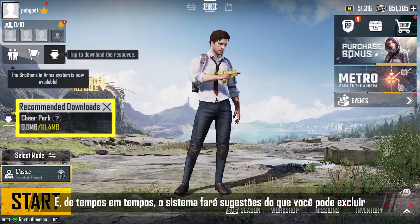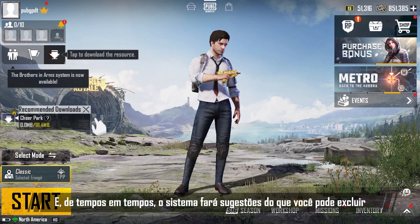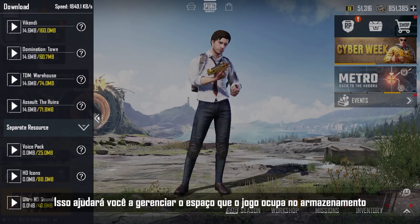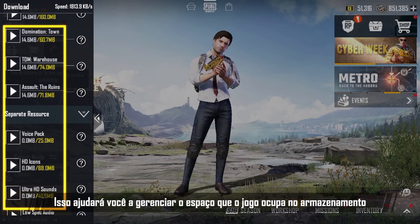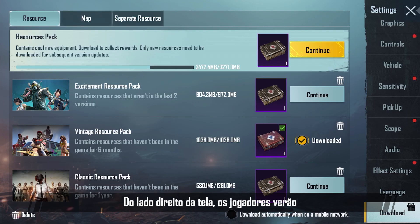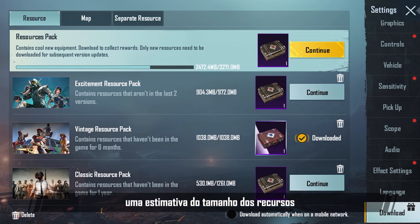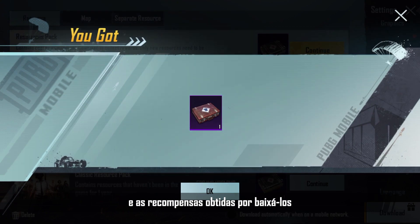You can download or delete game resources according to your own preferences. The system will also regularly make suggestions on what you can delete, as well as suggestions on what resources you should download, to help you manage how much storage space is used by the game. On the right side of the screen, players will be able to see the estimated size of the resources and the rewards they'll get from downloading them.